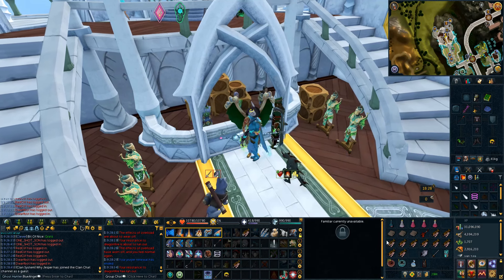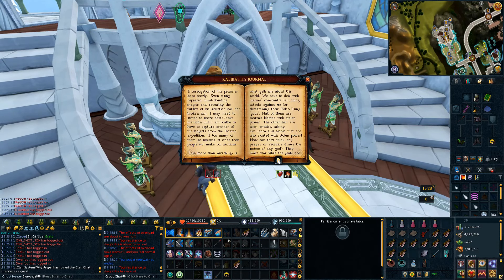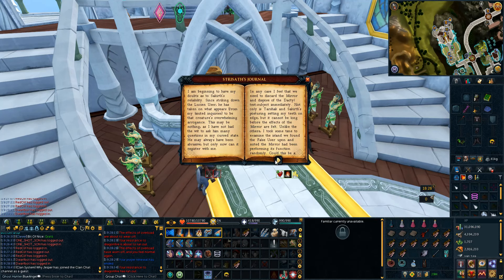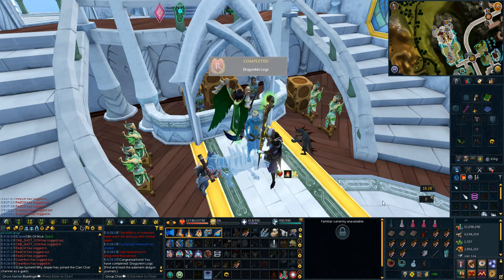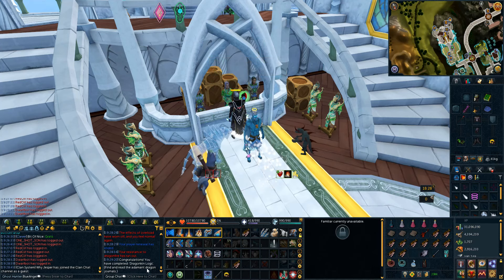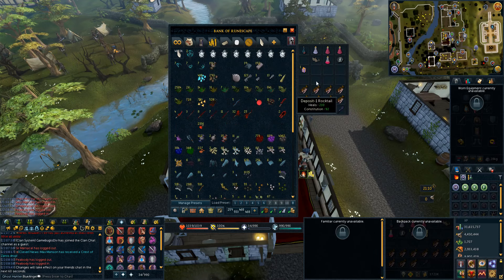Just got done with an Adamant Dragon task — I know they're terrible — and I got three of these journals. I'm pretty sure I have to read them for a comp achievement or hand them in to someone. Well, there you go — you did have to read them and we completed it all. I also did a bit of Revenants. These event mystery boxes are quite annoying — they keep coming into my inventory — but yeah, that's a promotion.